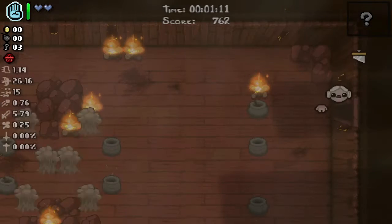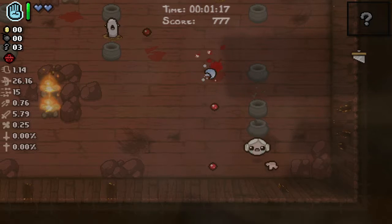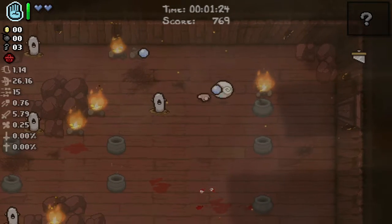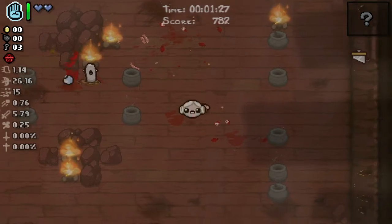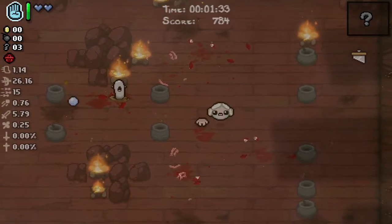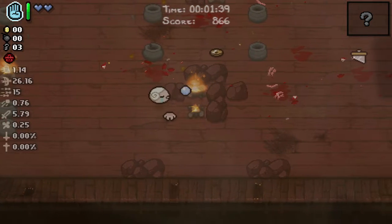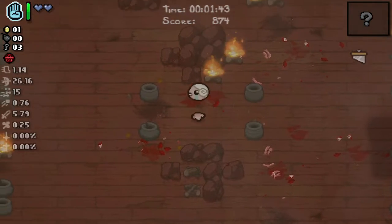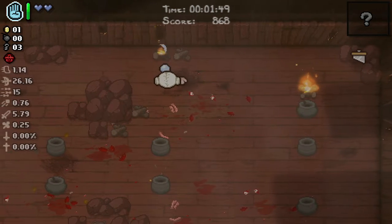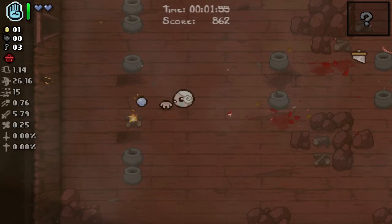Let's check this way — oh, what a room. I think Guillotine is probably one of my least favorite items in the game, just because of how janky it makes your movement feel. Let's try to put out these fires here, maybe get a bomb, see what's in the stone chest. Hopefully we just get like the D100 or something insane in our item room if we ever find it.